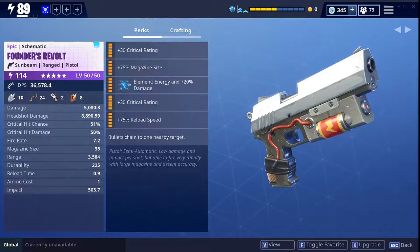I want to test it against higher level husks — power level 100 — and see how it performs. The Founders Revolt is a pistol, it is semi-automatic, low damage and impact per shot, but able to fire very rapidly with a large magazine and decent accuracy. I'd actually say it's more than decent accuracy. With that being said, let's take it in game.